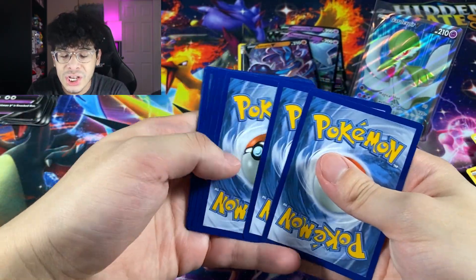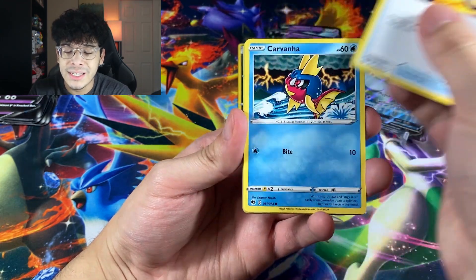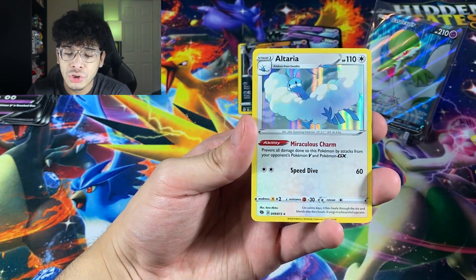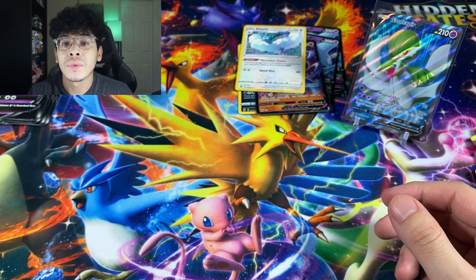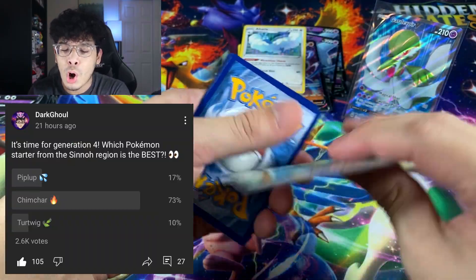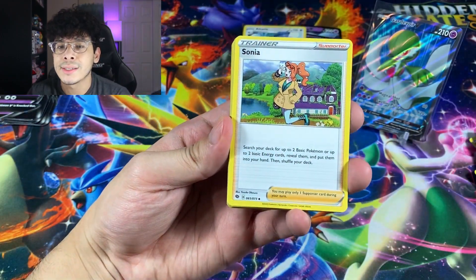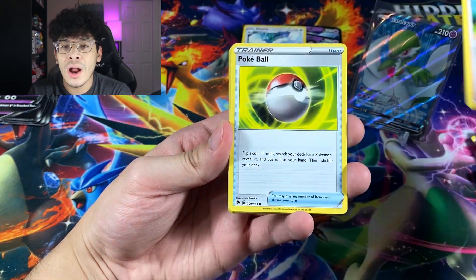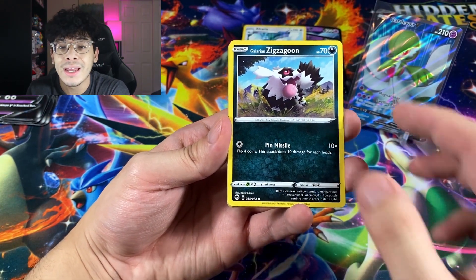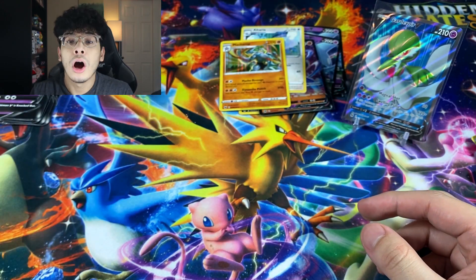We got a Galarian Linoone, Hyper Potion, and an Altaria holographic. I've been doing a lot of polls on the channel — random Pokemon questions. I feel like making community posts for these Pokemon questions is more effective, because I always forget to include a question in the videos. So we got ourselves a Rockruff, Potion, and a Machamp holographic.